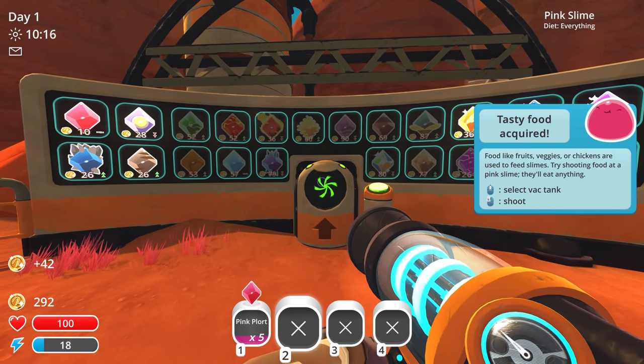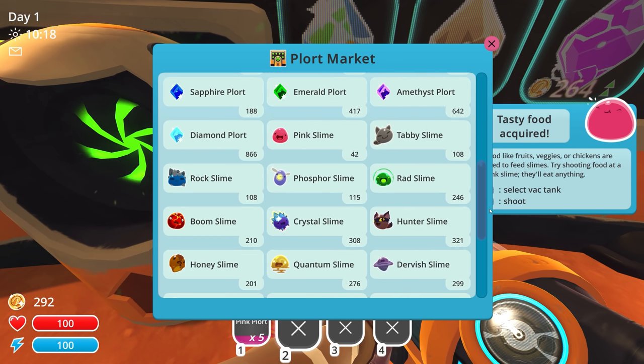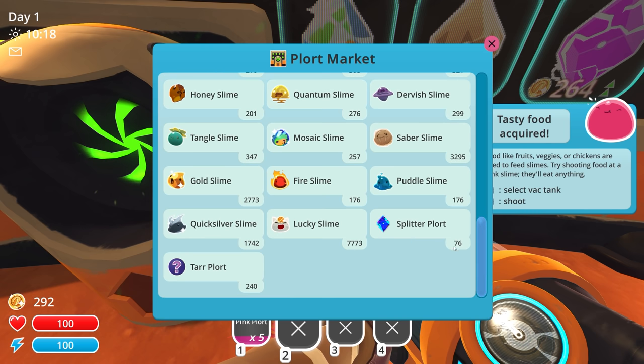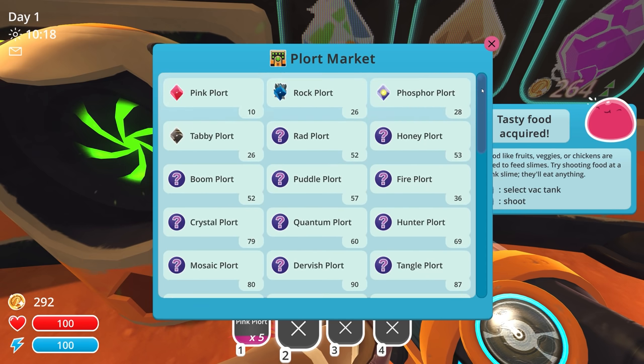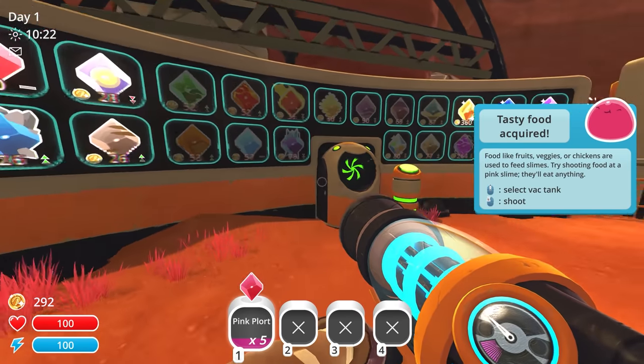I can sell a Gold Slime — by the way, I'm able to suction them up now — for $2,773, or a Lucky Slime for $7,773. Hey, there's that 777 number — I wonder if it's always going to have 777 at the beginning of it. And then a Quicksilver Slime for $1,700. A Splitter Plort for $76 or a Tar Plort for $240. You guys can kind of see the mods taking place over here at the Plort Market. And we get 10 for the Pink Plorts — a little bit of money out of that.